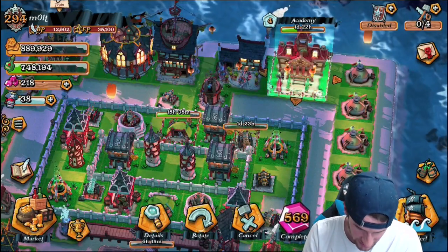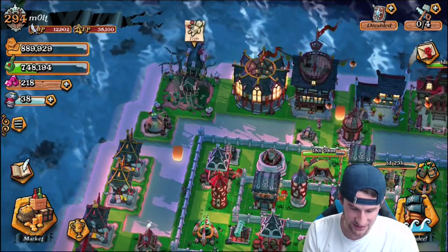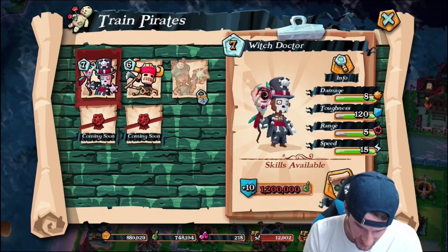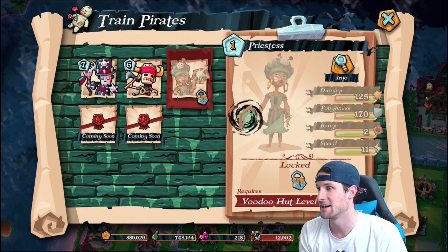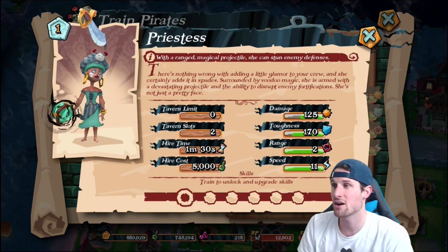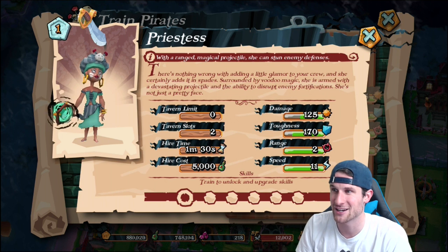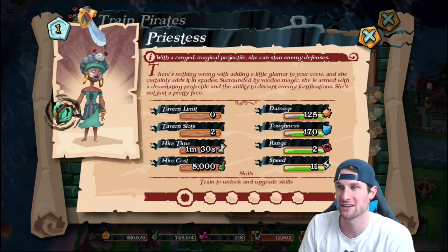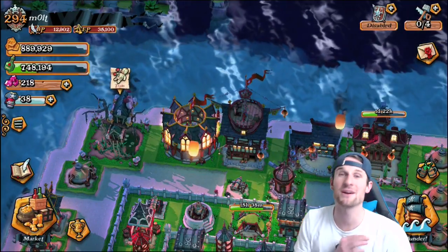We're upgrading the academy so that we can get a new troop — I'm not sure exactly which one it is since I can't see the details right now, but it is going to be great. We also need to upgrade this fairly soon so we can get our little Priestess and see what she does. According to the info tab: she's surrounded by voodoo magic, armed with a devastating projectile, and has the ability to disrupt enemy fortifications. She's not just a pretty face!